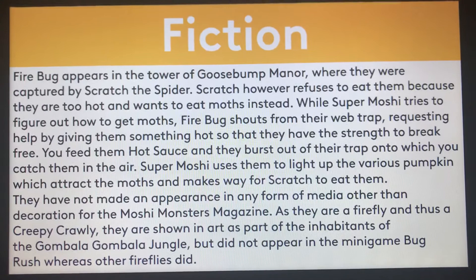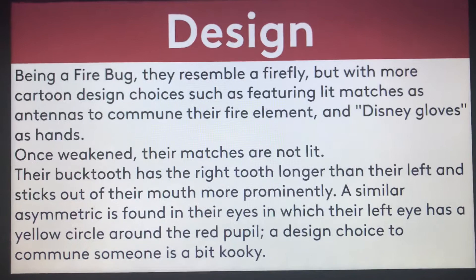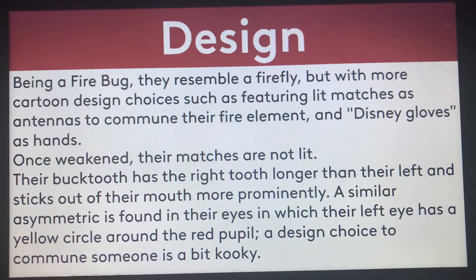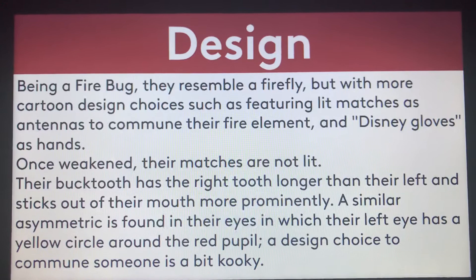That's not good. For the design: being a Firebug, they are shown as a Firefly but with more cartoon design choices, such as featuring lit matches as antennas to communicate their fire omens, and Disney gloves as hands. Once weakened, their matches are not lit. Their buck tooth — with the right tooth longer than their left — sticks out of their mouth more prominently. A similar asymmetry is found in their eyes, in which their left eye has a yellow circle around the pupil, a design choice to communicate that someone is a bit kooky.